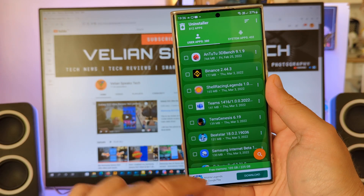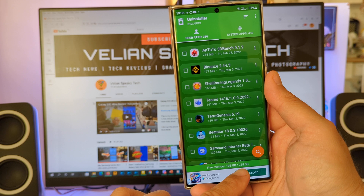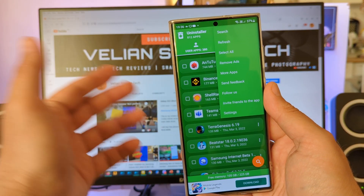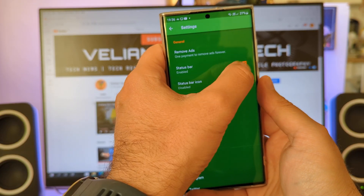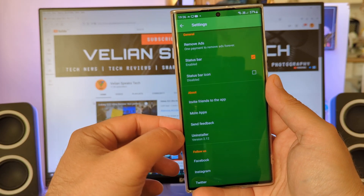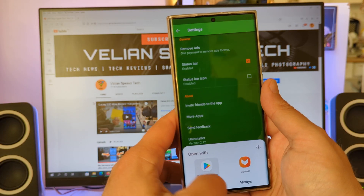Once that's done, I can see free memory — only 105 gigabytes out of 225. And of course there are some options: refresh, select all, remove ads if you pay, and settings. Let's see what we have in the settings. We have a status bar which is disabled or enabled — let's try to enable this one. Then you have the version of the uninstaller and, of course, more applications from the same developer.